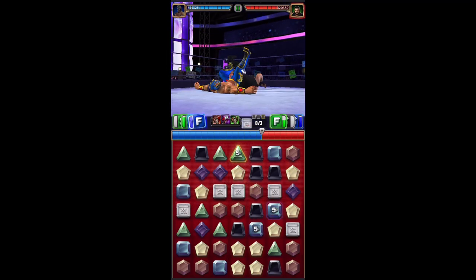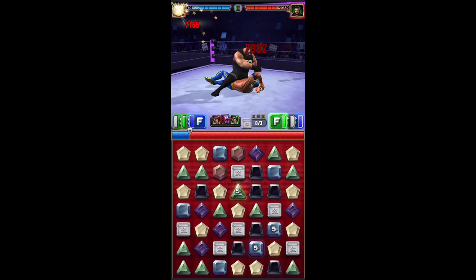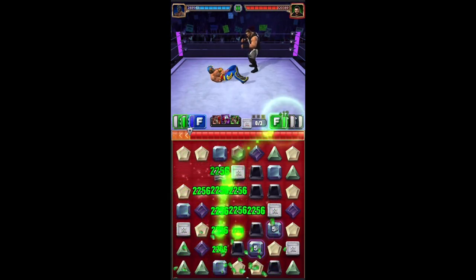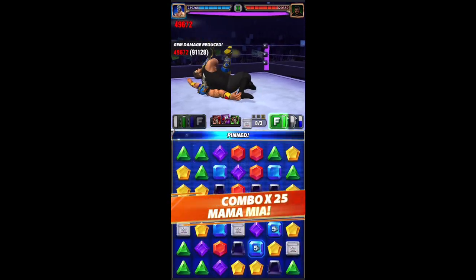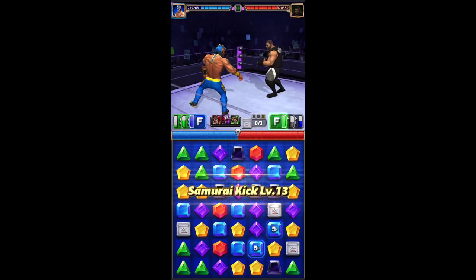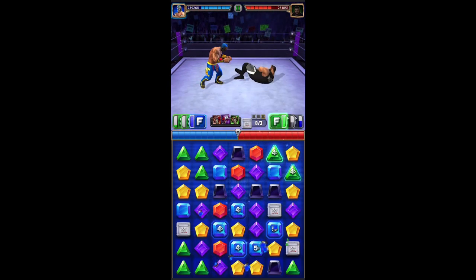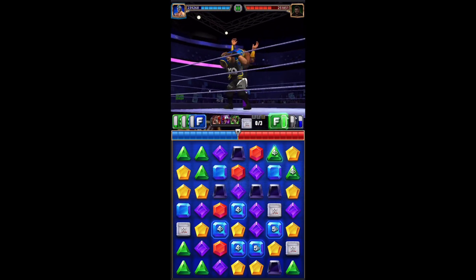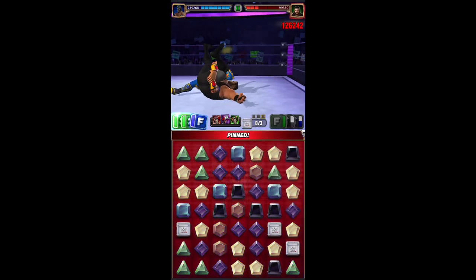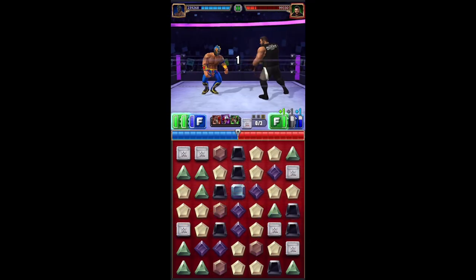You want to place at least two of the x5 multiply gems on blue gems, so when you use the finisher, you break those two and it gives you 10 MP, which loads the finisher again. You also want to put at least two multiply gems on green gems, so when you use the finisher, it breaks blue and green gems and recycles all three of his moves. Ideally, place the x5 on blue because the finisher is 10 MP, and you can place two of the x4s on green because the green moves are 6 and 8 charge. Since we're using Striker Cane and we destroy more, you want to put more on the blue gems because that's his primary gem and it does the most damage.